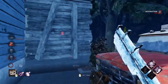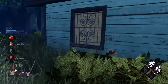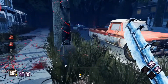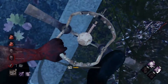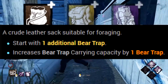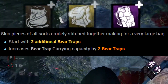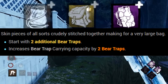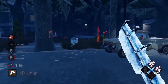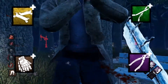Now let's get into the best add-ons for Trapper. Anything that increases the number of traps is immediately amazing. The Trapper Sack lets you start with two traps and carry two. The Trapper Bag lets you start with two and carry three. And the Stitch Bag lets you start with three and carry three. The next best add-ons are ones that increase setting speed because of the time saved: Trapper Globes, Trap Setters, Setting Tools, and Fastening Tools are all very good.